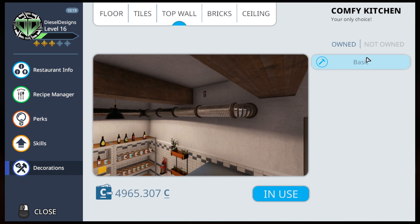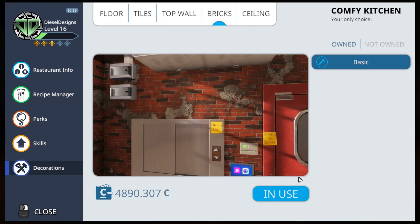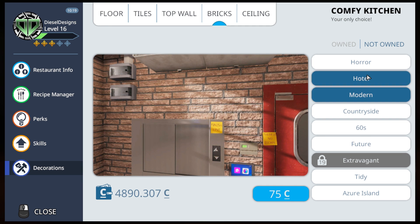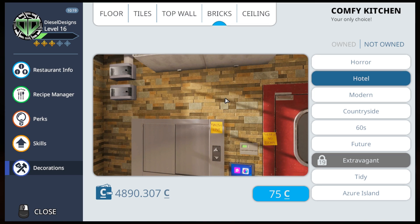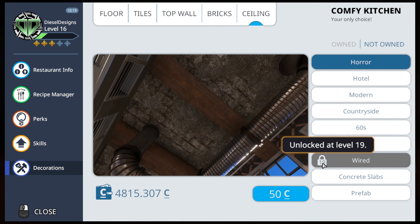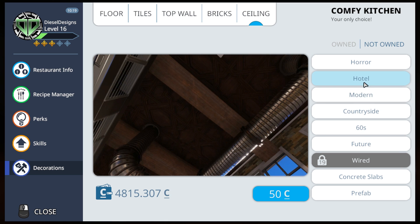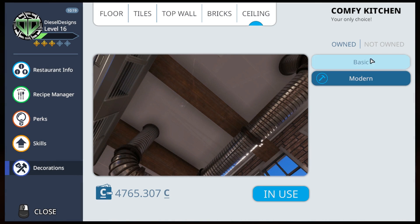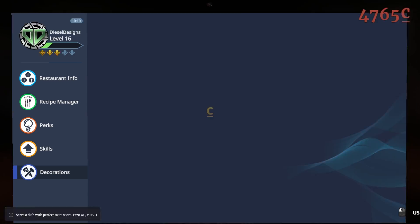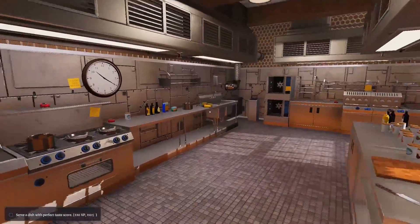Got some burgers going in here. Looking at some futuristic style — some bricks, not owned. We've got 60s countryside, modern, a hotel which actually looks a little bit nicer than the future. Going to go with the hotel and the ceiling — oh we gotta wait till level 19. Let's go with modern. We got hamburgers and look at our kitchen now — oh it's fancy!